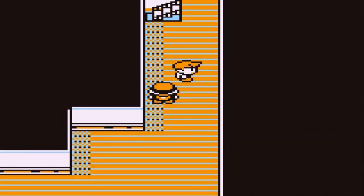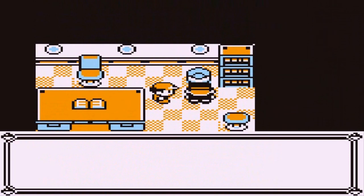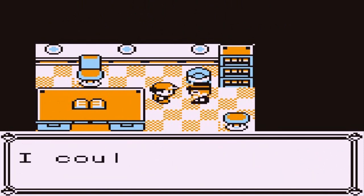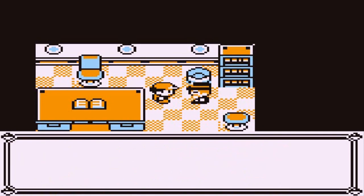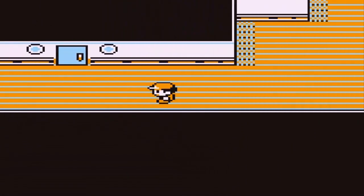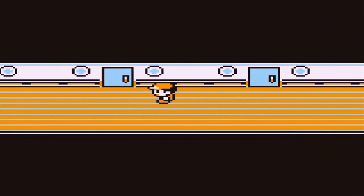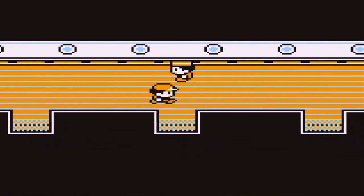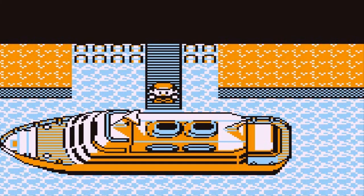Let's go right ahead and talk to the seasick old man. We rub his back — he's feeling sick. How are you a captain if you get seasick? Please give us the Cut technique. Yes, we will take that — we get ourselves HM01 which is Cut. There is one thing though — we can't use it right now because we don't have the badges. We only have one. What is going to happen in the next two episodes is we are going to literally get our last two badges so we can move on ahead. We're done right here.